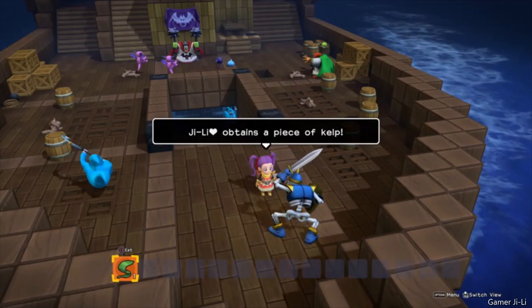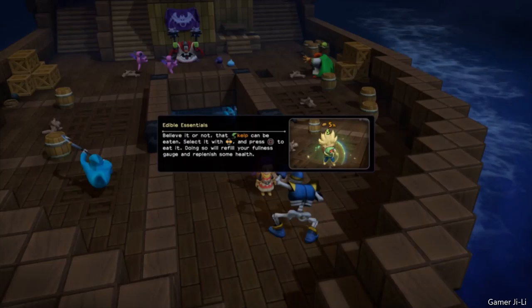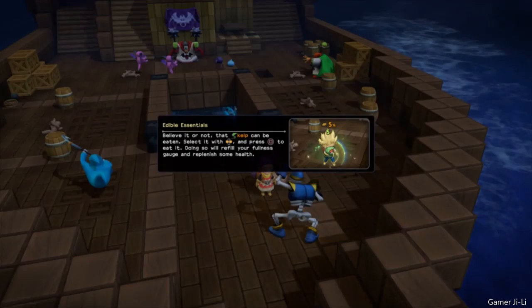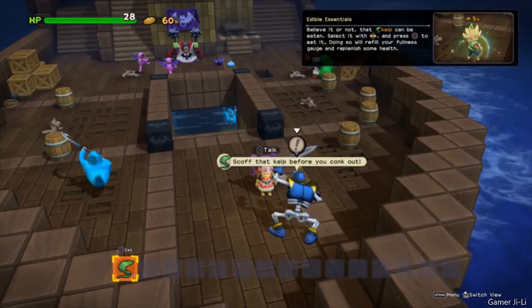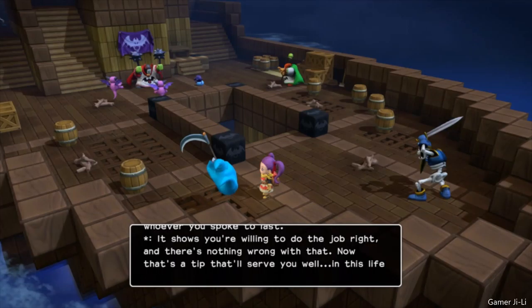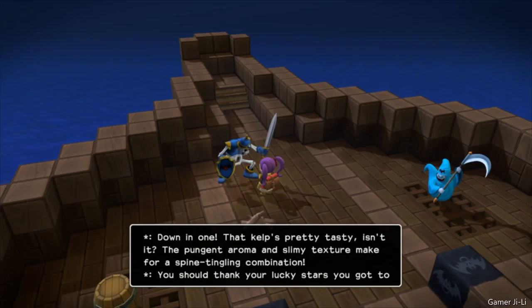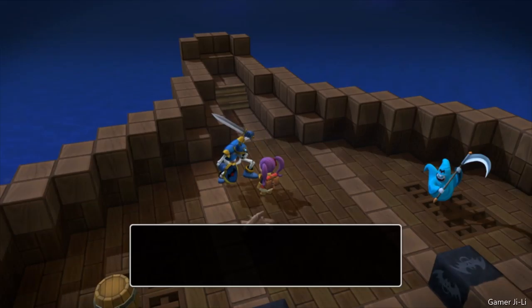Mmm, kelp. Glee can't remember when she last ate — the thought of food makes her stomach start rumbling. I can eat edible essentials! Believe it or not, that kelp can be eaten — select it with your left and right buttons and press square to eat it. Doing so will replenish your fullness gauge and replenish some health. Oh, so it actually helps with health too? Down in one. That kelp's pretty tasty — the pungent aroma and slimy texture make for a spine-tingling combination. You should thank your lucky stars you got to eat such a scrumptious meal, because it'll be the last meal you ever eat.